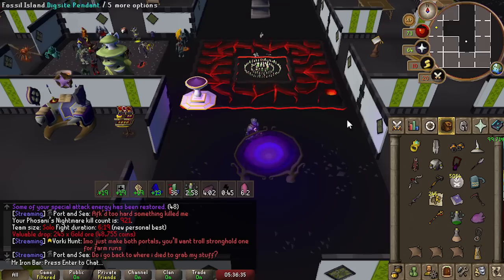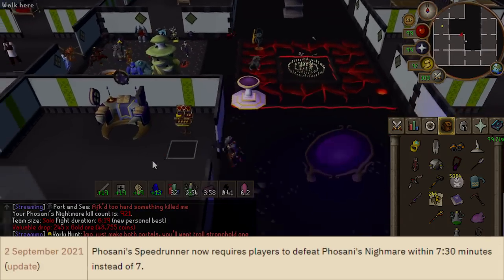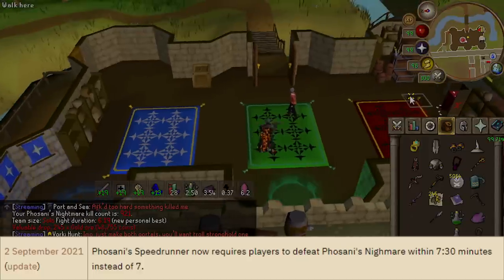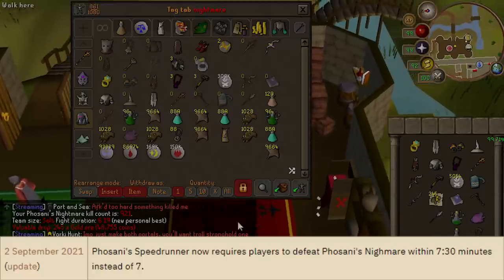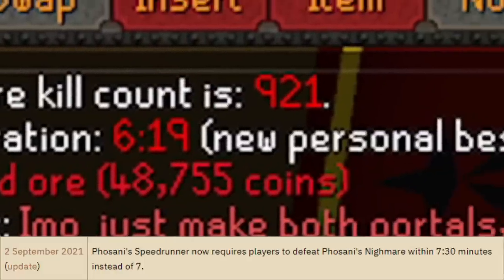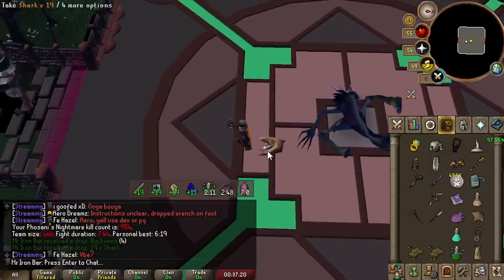The crazy part about this is that the Grandmaster time for Fulsani Nightmare used to be 7 minutes, but before the shadow it was so hard to get that people complained enough that Jagex changed it to 7:30. But now, as you can see, I'm literally going a whole minute faster than even the Grandmaster time.